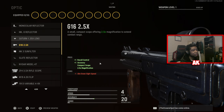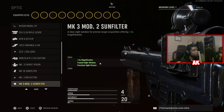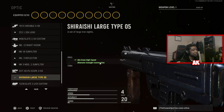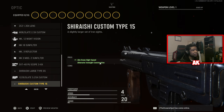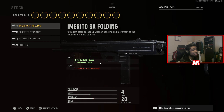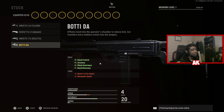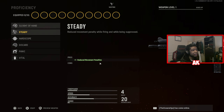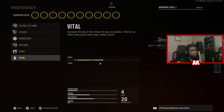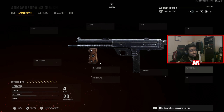Optics are pretty much all standard — nothing changes with any of these sights. The only difference here are your iron sights; obviously each weapon has different iron sights, so you have this one here as well as a Custom Type 15 iron sight. Your stocks include the SA Folding, the Standard, TA Skeletal, and the DA Stock. Proficiencies include Slide of Hand, Steady, Hard Scope, Discard, Panic, and also Vital, which is more than likely going to be very broken here.